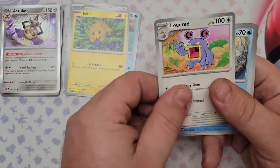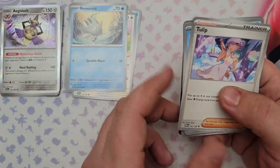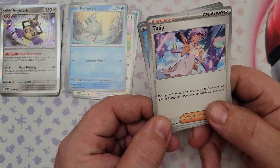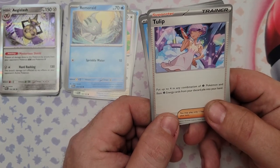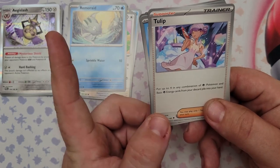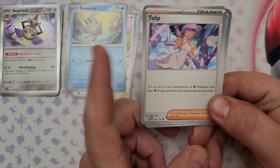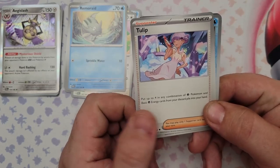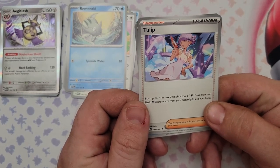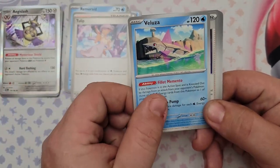Pack 38: Mudbray, Joltik, Loudred, Remoraid, and Tulip — can't believe this is the first Tulip we've pulled. Tulip lets you put up to four in any combination of Psychic Pokemon and Basic Psychic Energy from your discard pile into your hand. That's the trainer card we need to make Espathara work — in a straight psychic deck you'll be seeing it constantly.